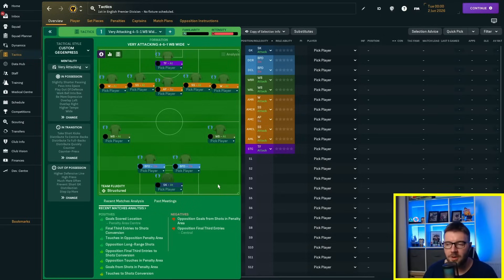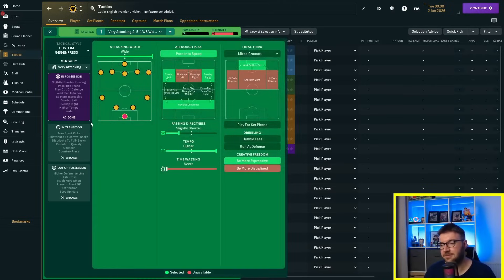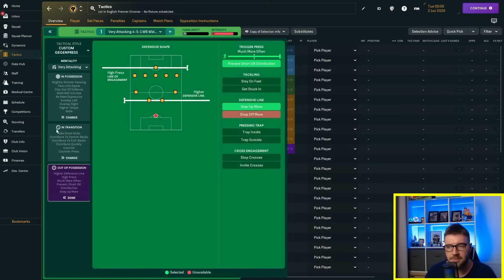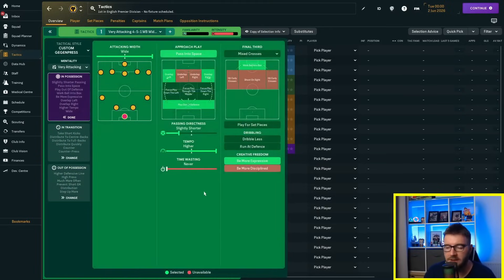Tactically, I've moved the fullbacks — the wing backs — up into the wing back position on attack. We've still got the target forward, shadow strikers, and wingers, but I've moved the deep line playmaker up to be an advanced playmaker, hoping that might make the difference. Team instructions are all the same across all three phases — I haven't touched them. Let's go to 2027, end of season four.